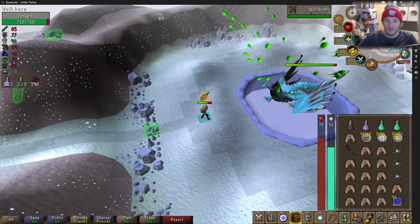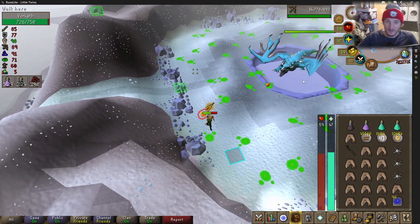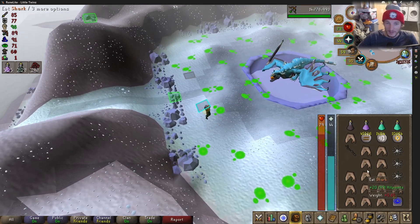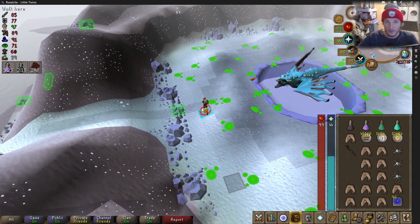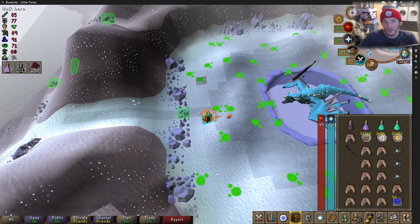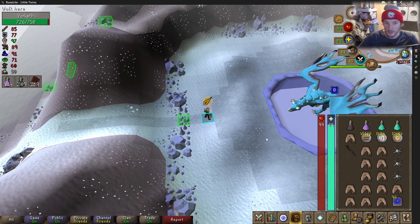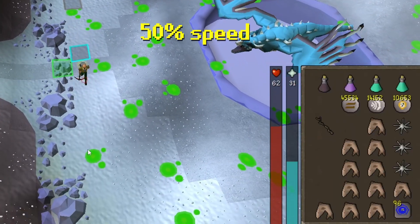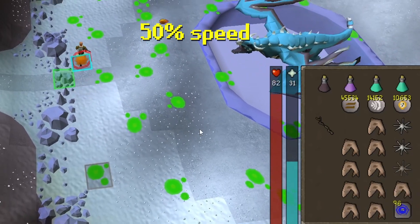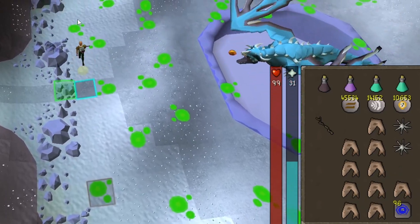The first and easiest time to heal to full HP is during Vorkath's acid phase. Even though you can damage Vorkath during this phase with more advanced techniques, all damage is still reduced by about 50%. So when you're learning, you shouldn't even attempt to do damage during this phase. Simply focus on keeping your character moving and heal up to full HP. I usually ensure my character is still moving by clicking somewhere on the screen where there's no acid, then quickly clicking on some food right after, and repeat for each piece of food I want to eat.